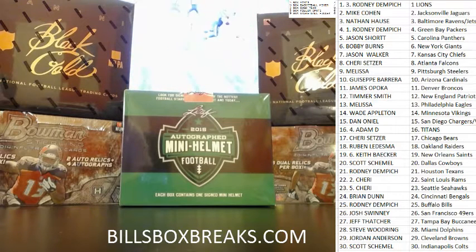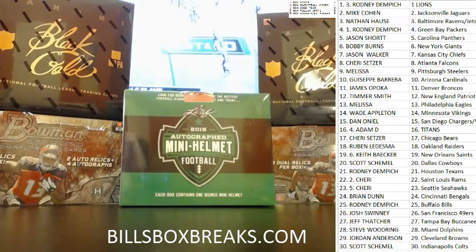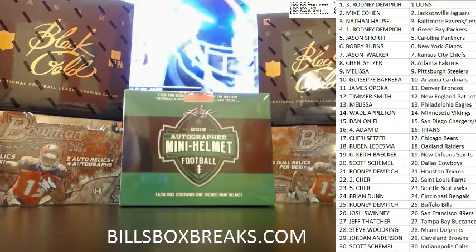Hi guys, Bill from BillsBoxBreaks.com. We're doing mixer number 525, a delicious five box mixer. It includes a mini Humma, two Bowman Sterlings, two Black and Gold. That's also the same thing up right now, and I added two boxes of 2013 and eliminated. That's break number 527, so check that out.